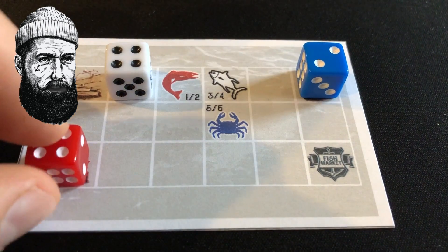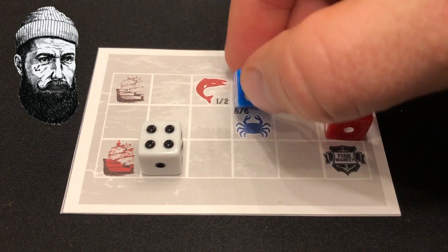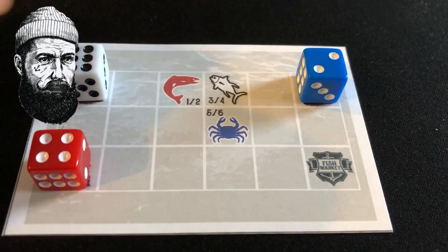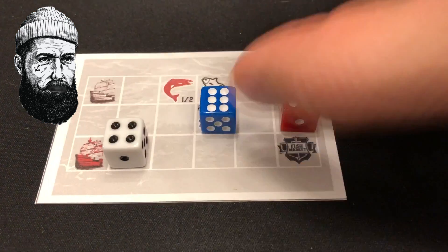On the active player's turn they will call out a specific direction between north, south, east, or west. All players then move and roll any one ship in said direction. Once everyone has moved the ship, the active player rotates to the next player.